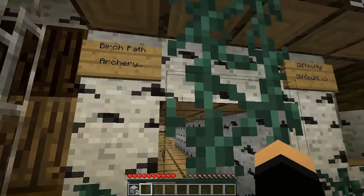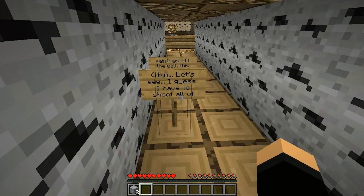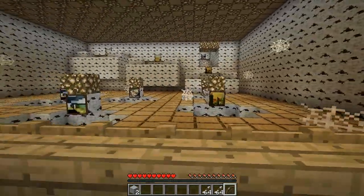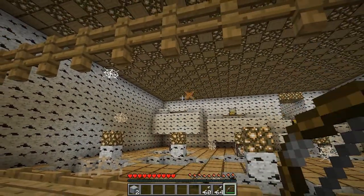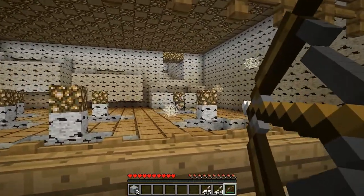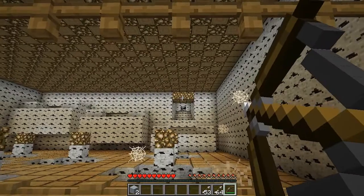Okay, next one — birch path, archery, difficulty: difficult. Well, you're good at logic puzzles, let's see how you are firing a bow and arrow. Let's see — I guess I have to shoot all of the paintings off the wall. That should be easy. Oh, those are quite a few paintings. Bow and arrow — you should give me quite a few bows and arrows. Oh, that one was easy! Easy easy, easy easy. I missed, damn it — I was trying to ace it. Yep, oh yeah. Shaggadelic baby.